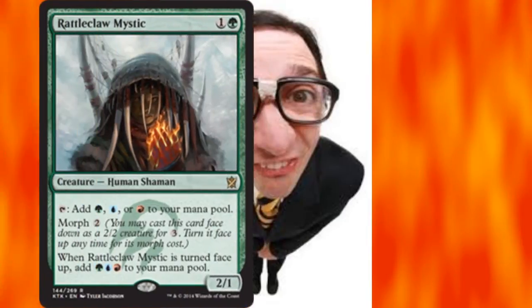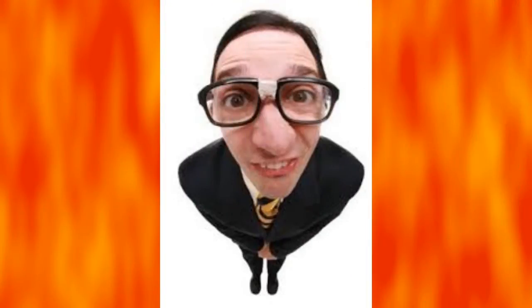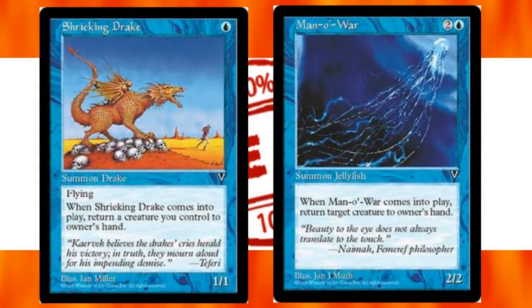Once Animar has three counters on him, you can cast Rattleclaw Mystic as a morph creature for free, then flip it face-up for two mana — it will give you all three of your colors, and with any haste engine it taps and gives you another color. Amazing mana guy. I finish with Sylvan Caryatid, Utopia Tree, Wood Elves to grab a shock land, and Solemn Simulacrum, which is so good when he's free. When you dump your hand with Animar you're sometimes left without cards, so I use Shrieking Drake and Man-o'-War to bounce creatures back to hand — or just bounce themselves as a cheap way to accelerate Animar's counters and swing in for commander damage.